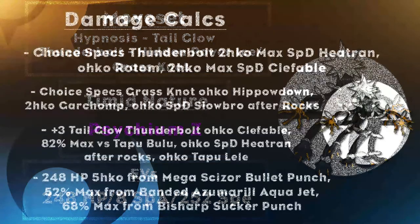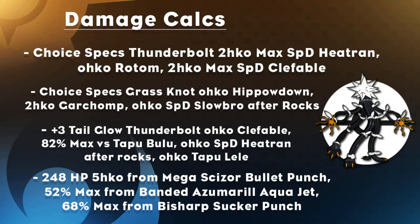For damage calcs: a Choice Specs Thunderbolt 2HKOs max specially defensive Heatran, OHKOs Rotom-Wash, and 2HKOs max specially defensive Clefable. Choice Specs Grass Knot OHKOs Hippowdon and 2HKOs offensive Garchomp, and OHKOs specially defensive Slowbro after Stealth Rocks. A plus three Tail Glow Thunderbolt OHKOs Clefable at 82% max versus a Tapu Bulu that resists it, OHKOs specially defensive Heatran after rocks, and OHKOs Tapu Lele. With the 248 HP investment, you survive a Mega Scizor Bullet Punch at 52% max, an Azumarill Aqua Jet, and a Bisharp Sucker Punch at 68% max — these are priority moves so you outspeed them anyway, which is why that HP investment matters.